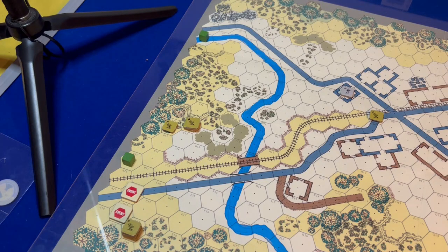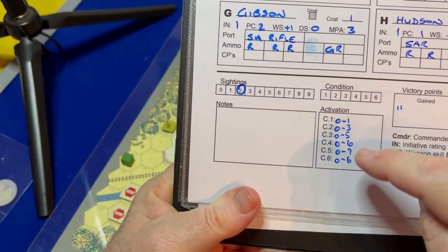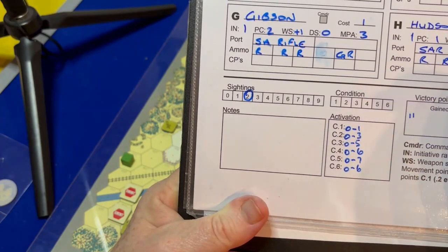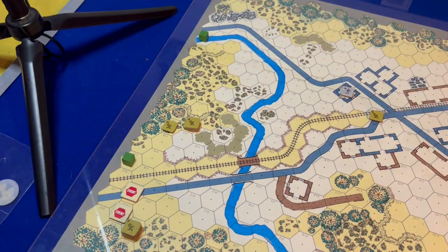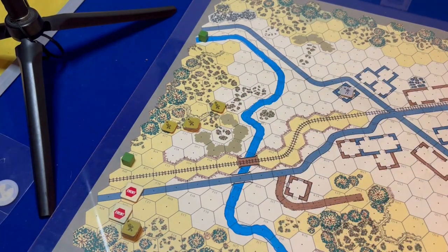Make a mental note of the activation level for the condition — these are the activation numbers on the mission card, and this is how Germans can be activated. It might say: do an activation check, and if we're in condition two, on a zero through three the German would be activated. With this particular German, there was no activation check required because Gibson spotted him — it was an automatic activation. There was no need to check the activation number.